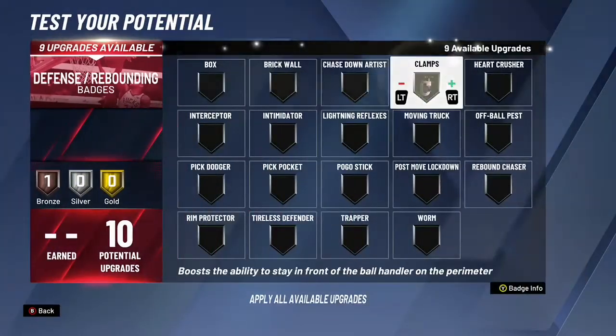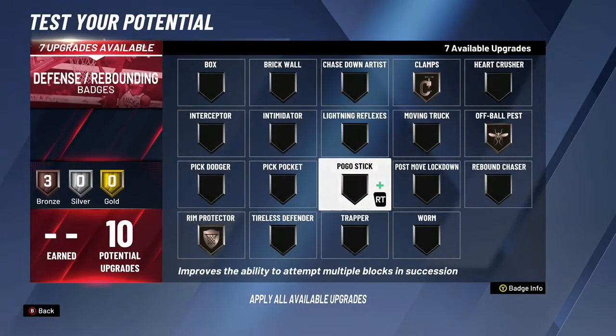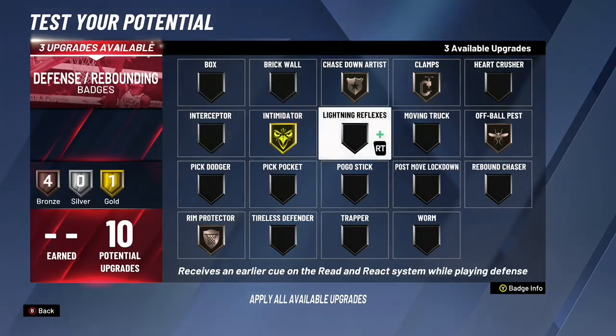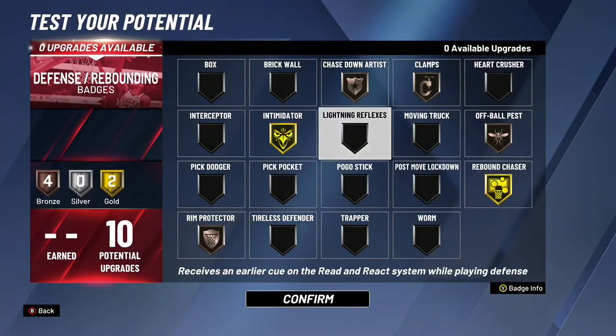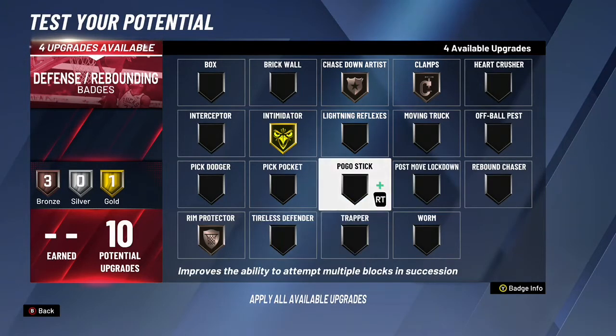For the defensive badges, you can choose clamps, off-ball pass, rim protector, chase down artist, intimidator, and rebound chaser. Or you can just mix and match — whatever you want, whatever you think is good for you. It's up to you. Choose whatever you feel is best for your need at the moment.